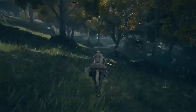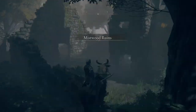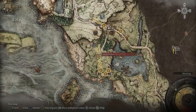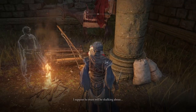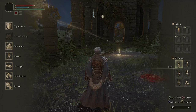Once we get over to these ruins we're going to run around a little bit. You're going to hear a howl, and that howl is going to be Blade — he's letting you know he's over there. Then head back over to the church and talk to the Snowy Man guy. He's going to give you a gesture called Finger Snap.